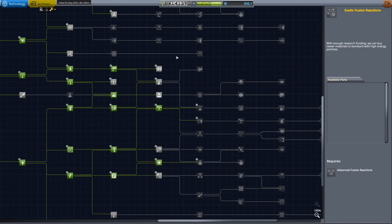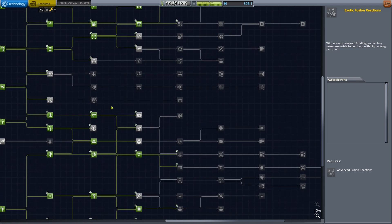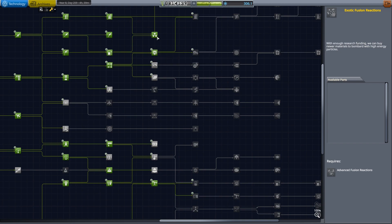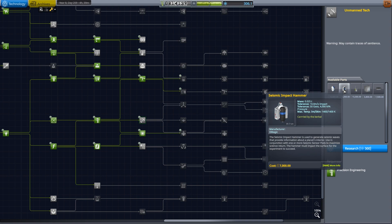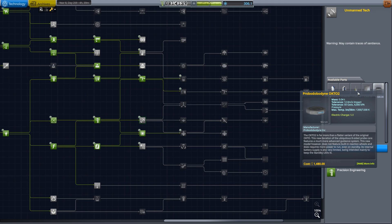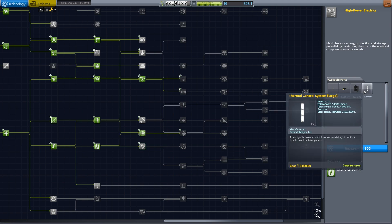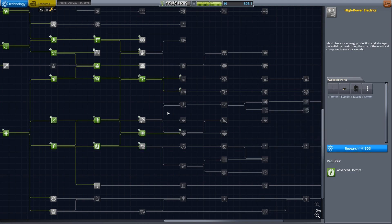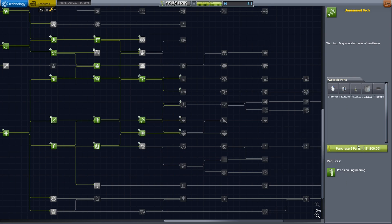We're still in a pretty normal area of the tech tree. I purchased nuclear propulsion, which we're using to great effect now. There are some other things down here — Unmanned Technology. We have the seismic sensor pod, an impact hammer, ascent landing space plane, and new probes. I like that very much. High power solar and electrics — let's take this one.